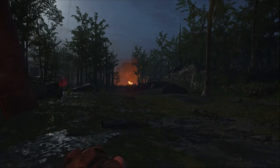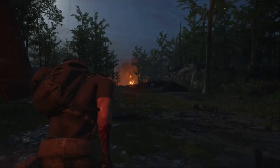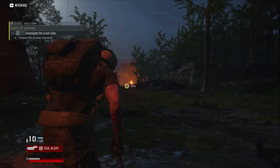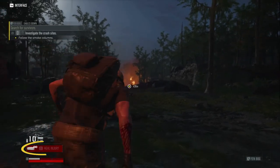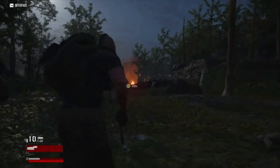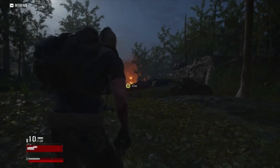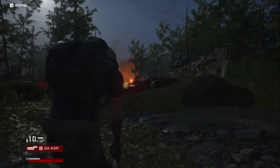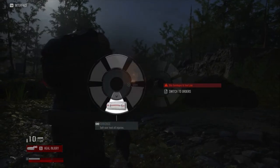So here we are. We're sent in to investigate the disappearance of a ship, and the task force that was sent to do so was shot down. Our helicopter crashed, and we're pretty banged up. If you look at the lower left corner of the screen, you'll see it says press G to heal injury. Well, my first playthrough didn't show that, and I had no idea how to apply bandages. I spent the first 20 minutes walking around — or rather, wimping around — killing enemies and gathering resources. It was miserable, and I almost gave up.